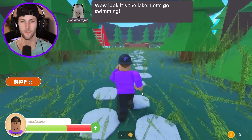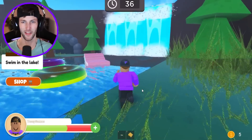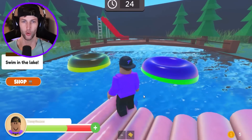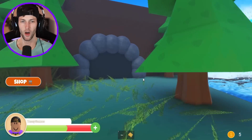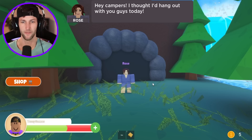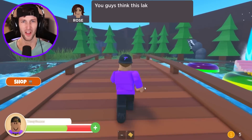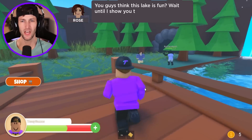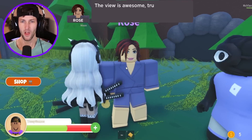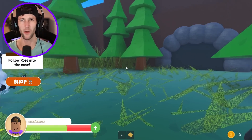Look, it's the lake! Let's go swimming. We got to go swimming out here — what a beautiful lake. They got a waterfall. I've never seen a waterfall at a lake, but it is what it is. This is the coolest camping trip ever. Oh, it's Rose. Hey campers, I thought I'd hang out with you guys today. What was Rose doing in the cave? That's a little weird. You guys think this lake is fun? You kind of ruined it for us. Wait until I show you this secret cave — the view is awesome. Why does Rose have a business suit on and she's just walking around in a dark cave?